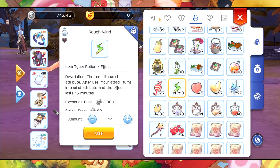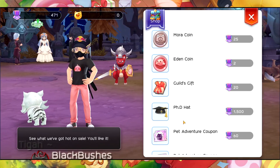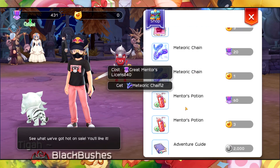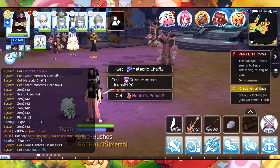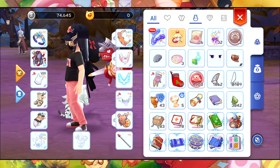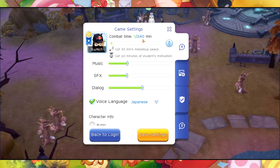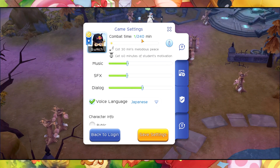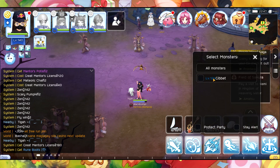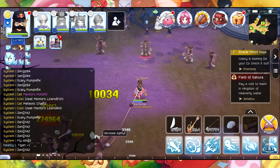There we go. Let's also equip a Meteoric Chain — 240 stamina. I think we're good to go, we have 240 stamina for speed. All right, let's see if we can one-hit this one.